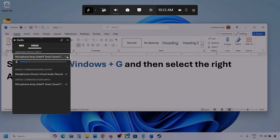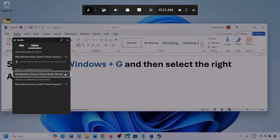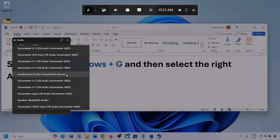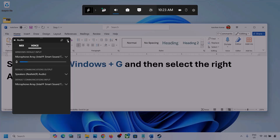Now go to the Voice tab. Here also, select your audio device. For Default Communication Output, also select your audio device. Sometimes we have different devices selected here, so make sure you select the correct one.